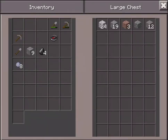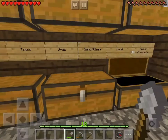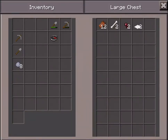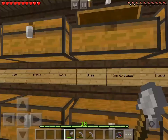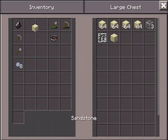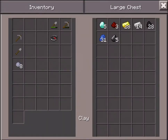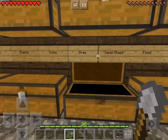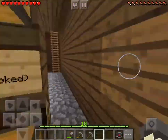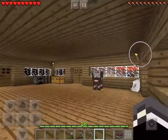I put gravel in the stone chest for some reason. I'll just put the flint in there too. Actually, it's not gonna be in the sand chest anymore — I'll put the few blocks of clay that I have in there and go ahead and mine some stone.